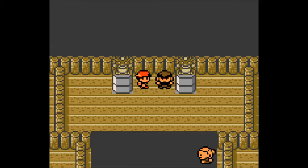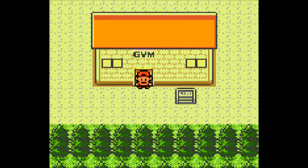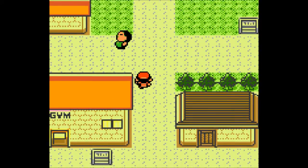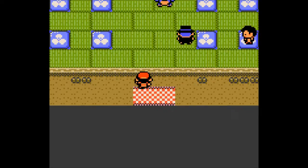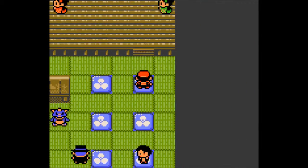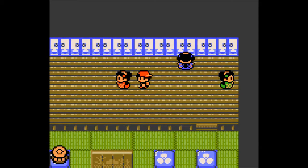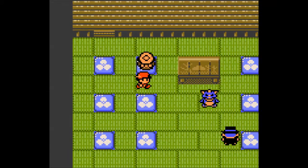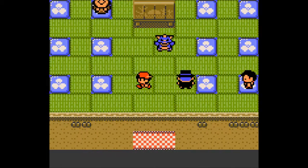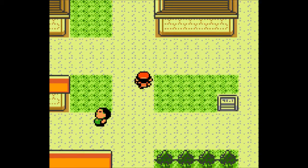Morty starts off with a level 21 Gastly with the moves Lick, Spite, Curse, and Mean Look. He has two Haunters. One has Hypnosis, Curse, Mimic, and Nightshade at level 21. And a level 23 Haunter with Mean Look, Spite, Mimic, and Nightshade. And his best is Gengar at level 25 with Mean Look, Hypnosis, Dream Eater, and Shadow Ball. He's a bamf.